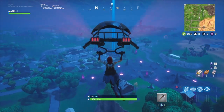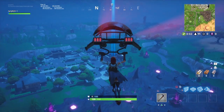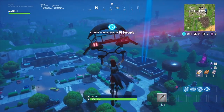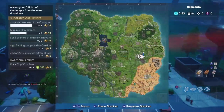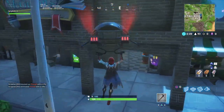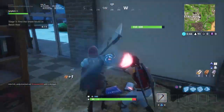Alright guys, so this is Part 3, Stage 3 of the little piano challenges. This one is Find the Sheep Music in Retail Row, again for Week 6 Challenge, Season 6. Right there I'm marked on the map in Retail. I'm going to go in this little area right here, take the left. Bang, bang.